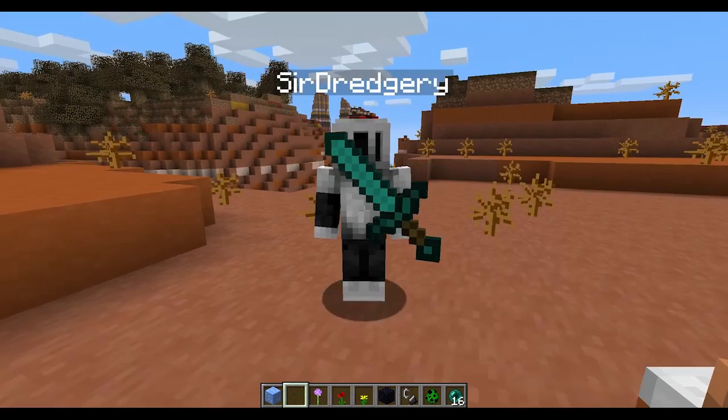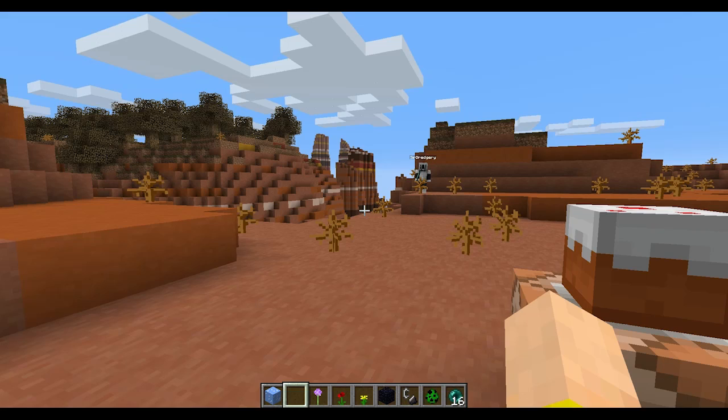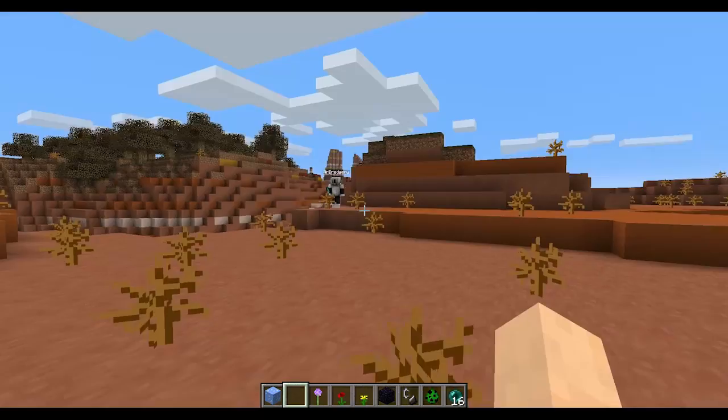I've got this sword — let me give it to my little friend here. He's going to use the tellraw command and send me a little message in the chat. There it goes, it pops up. So I'll do the same thing back to him using tellraw, and it'll send them a private message. It won't show up in the public chat — it goes straight to that person. So now you can send people private messages through the chat system.